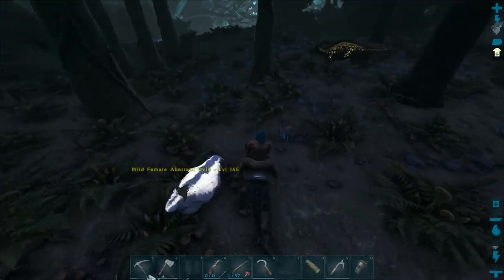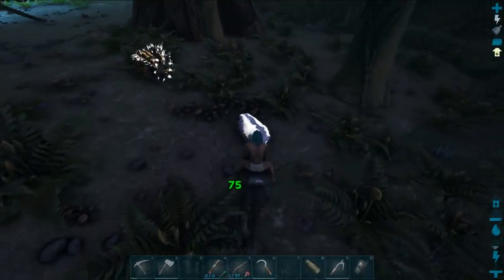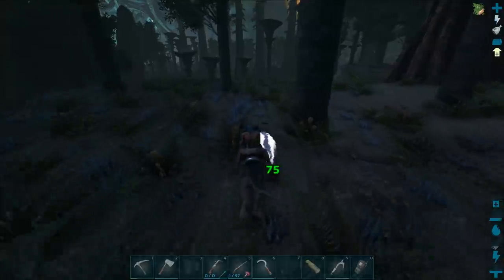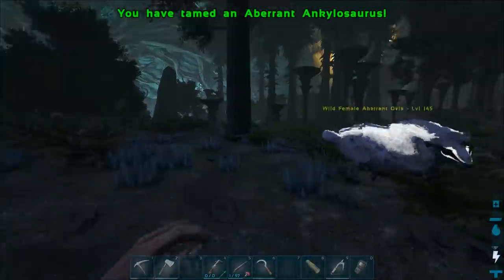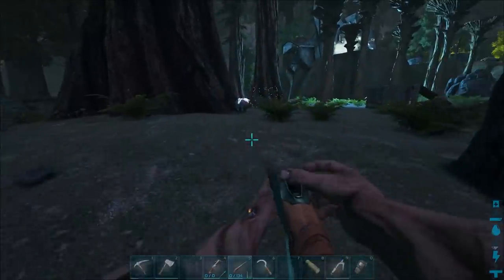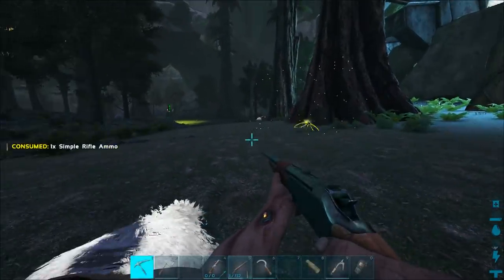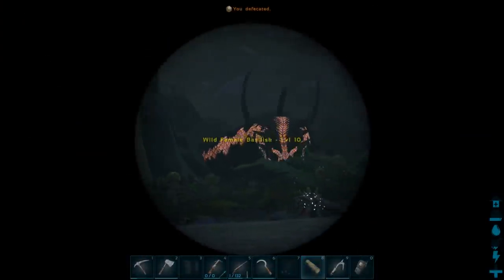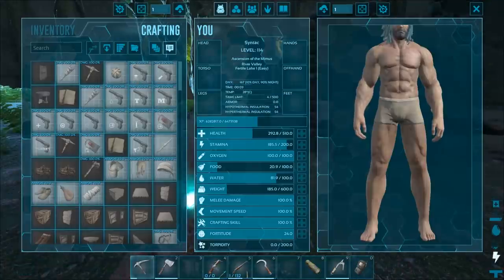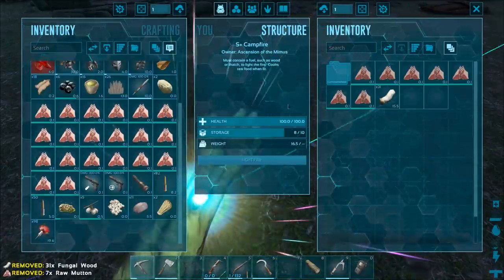The dodo obviously scared it. Let's kill the sheep — give me all your mutton. No, come back! I'll shoot at it. Got him. Is that a basilisk over there? Yeah, level 10. Enough for now. Campfire, a bunch of mutton, a little bit of wood — done.